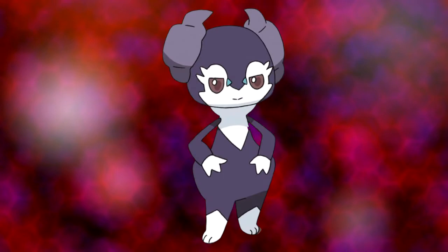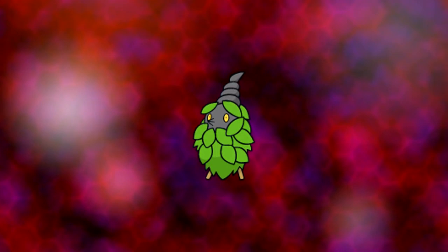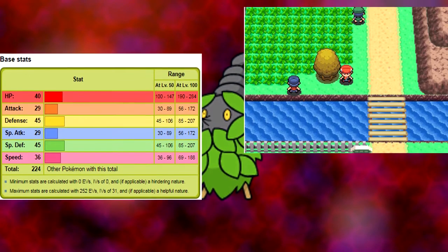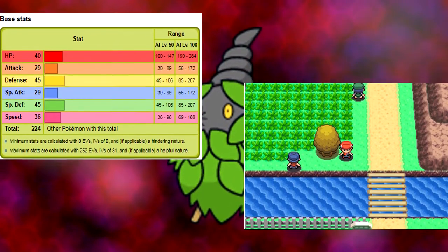Let's start this off with Burmy. I dislike Burmy and its line due to its poor stats, even for early game bug type standards — Gen 5 would improve on this, but still — and a poorly handled mechanic of only being able to catch it in honey trees, which takes a really long time.